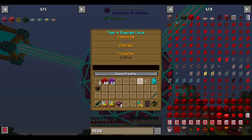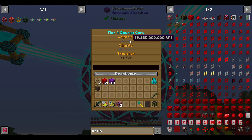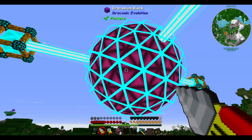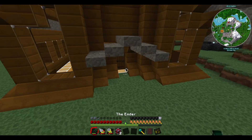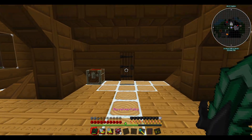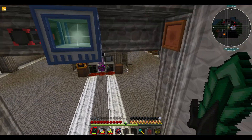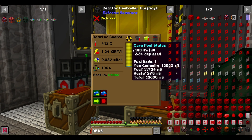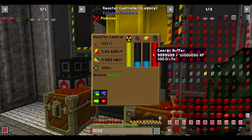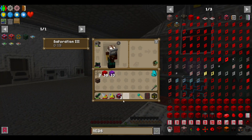We've literally got no power in it currently. This is going to be able to hold 9.8 billion RF, which is massive in my opinion. One of the main reasons I made this was because our nuclear reactor — the big reactor we built a few episodes ago — is generating power and depleting uranium, but we weren't storing the power. It was essentially losing uranium, which I didn't want.